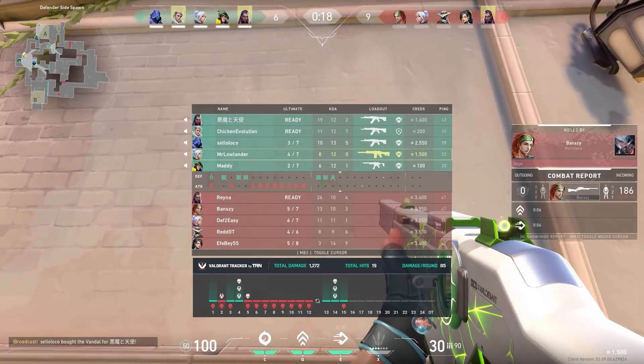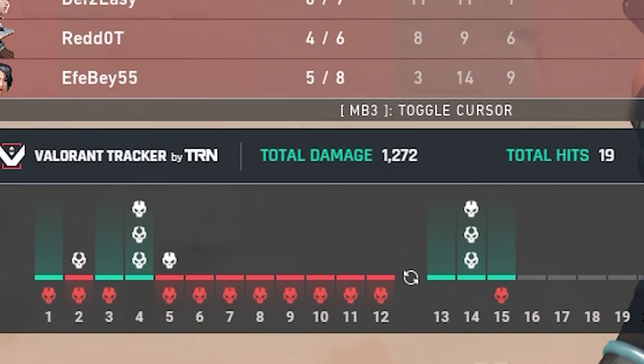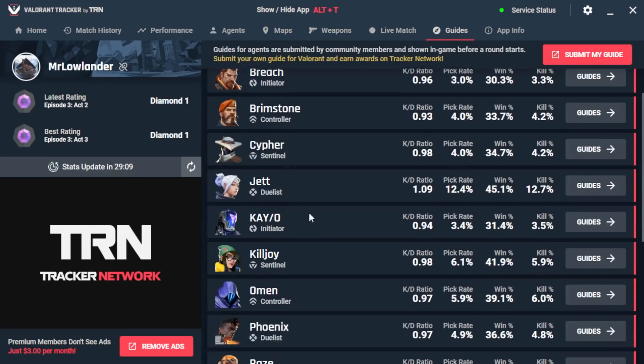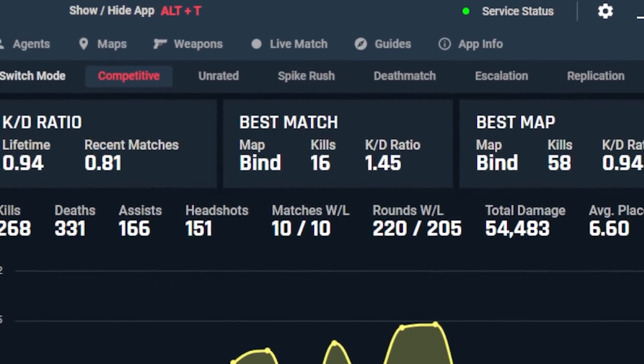During games you can see a match timeline so you know exactly what rounds went well or went bad. But there's way more — on the app you can see tons of statistics to analyze your in-game performance, including your match history, your kill/death ratio, and your best performing map.